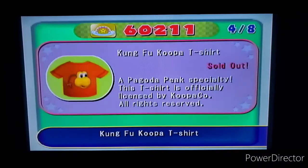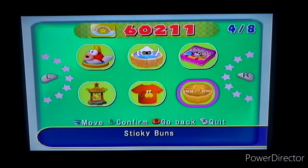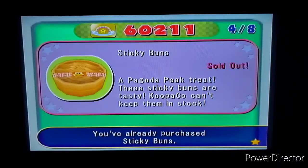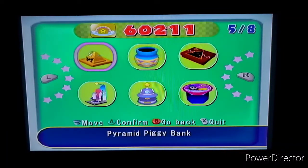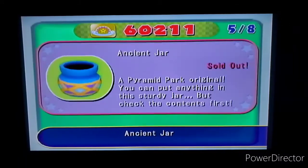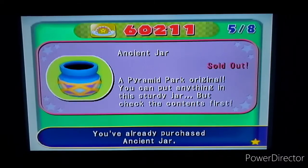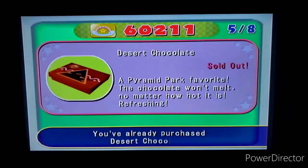Here's the Kung Fu Koopa T-shirt - 'This t-shirt is officially licensed by Koopa, all rights reserved.' If this was real I'd totally get it. And Sticky Buns - 'These sticky buns are tasty, can't keep them in stock.' Sticky buns are good. This is Pyramid Park's Pyramid Piggy Bank - 'It looks like an ordinary piggy bank but thieves can't get near it.' You'll know why once we show it off in the next video. And the Ancient Jar - 'You can put anything in this sturdy jar, but check the contents first.' The Dessert Chocolate - 'A Pyramid Park favorite, the chocolate won't melt no matter how hot it is.'